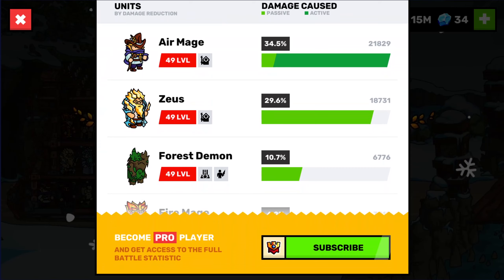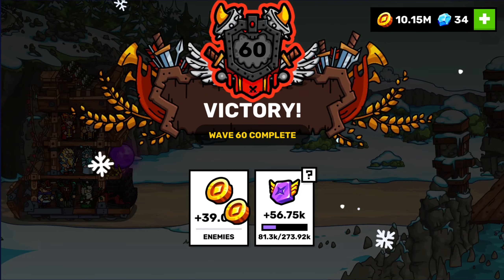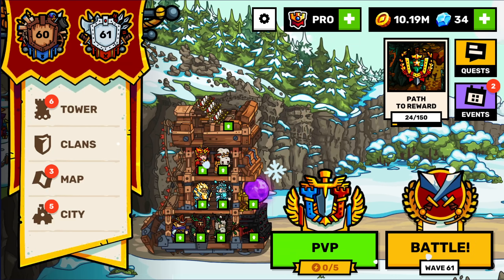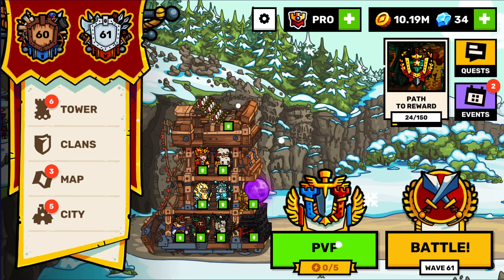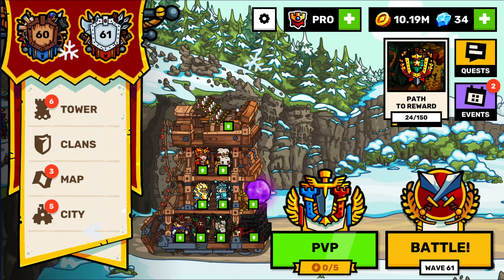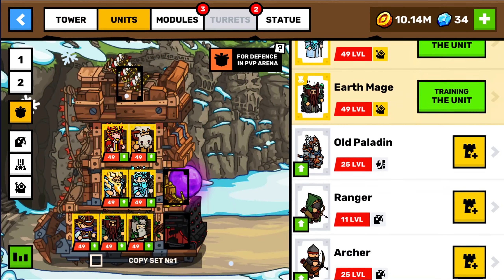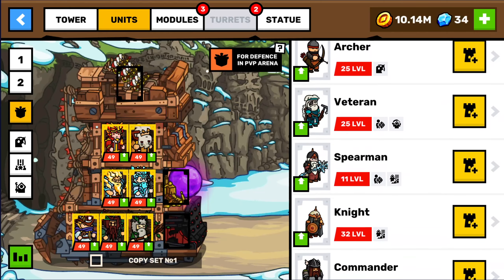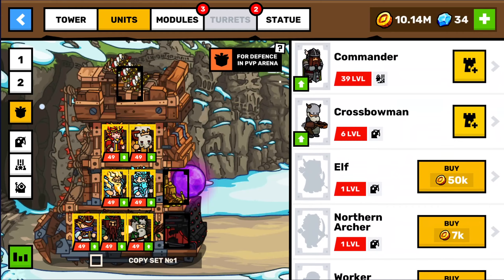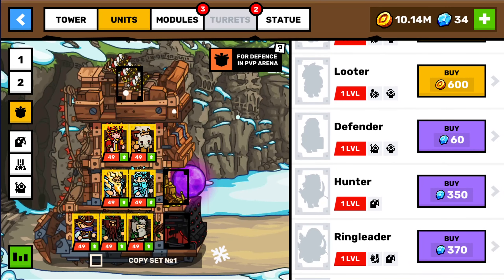Let's do wave 59 and get to those unlocks. I think I have a couple of auto-plays before I have to watch a video. Nobody wants to play with the Forest Demon? How can you play without the air mage just pushing everybody back — like that. Victory! Let's see how we got hit. We got Zeus, the air mage, and the archer turrets. Good thing we upgraded it.